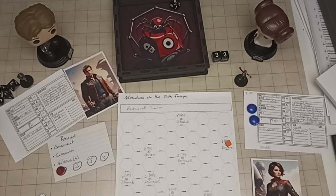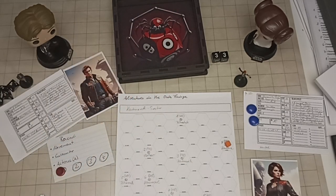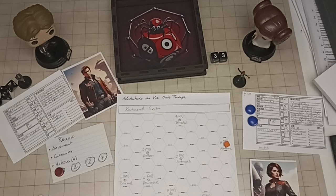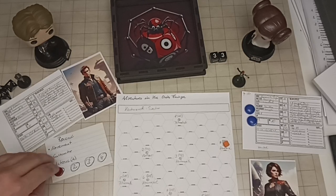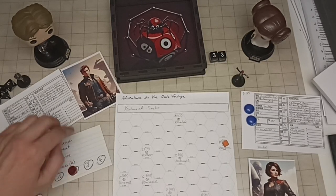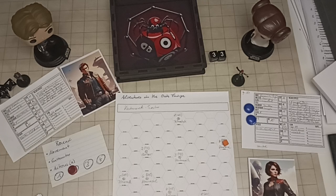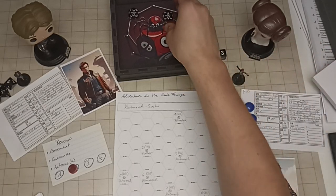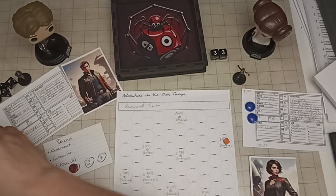For the Pilot check you can choose Dexterity, Intelligence, or Wisdom modifier and add the vessel's handling bonus—our ship has +0, so I use Dexterity +3. Vanessa is piloting. Rolling—a fail. I'll use a luck token to reroll, rolling a 17. Thanks to the luck token, we take no hull damage.